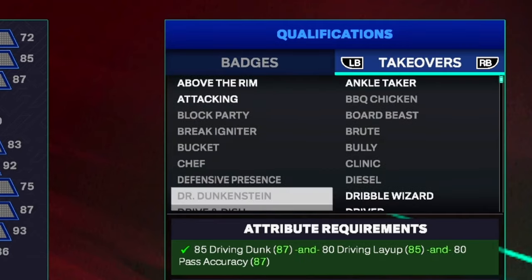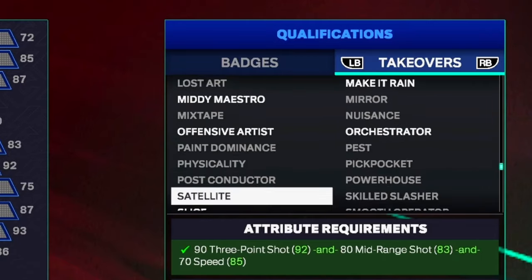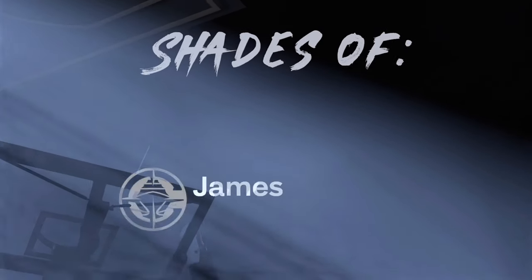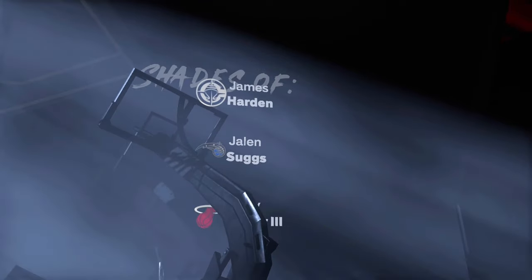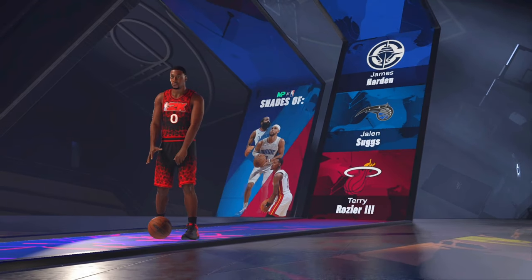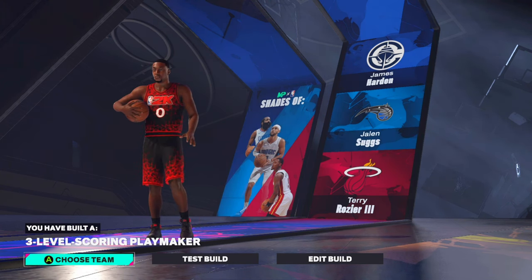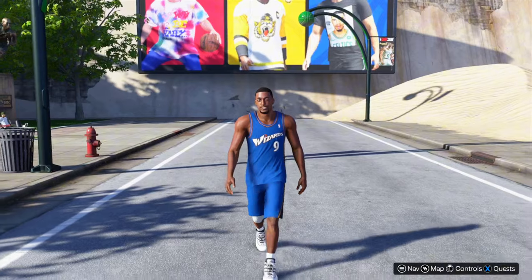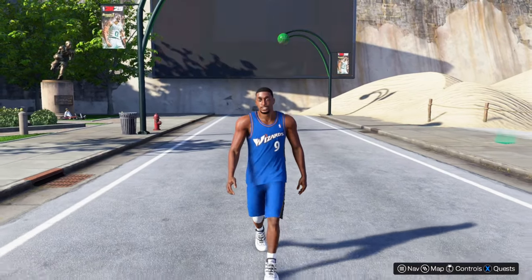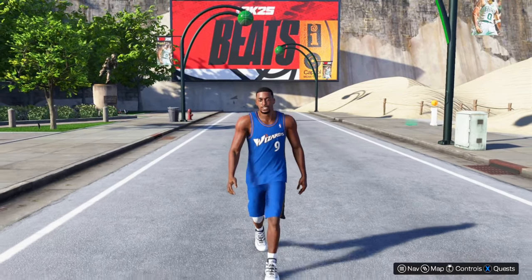Here are the full stats — let me know what you think in the comments about this Gilbert Arenas build. For takeovers, I've been using Fluid Shooter and Clinic — those two are really tough. The shades you get are James Harden, Jalen Suggs, and Terry Rozier. You've built yourself a three-level scoring playmaker. I really like this build name. That's the end of the video — thanks for tuning in, like comment subscribe, we're on that grind to 20K subs, and check out my most recent videos.